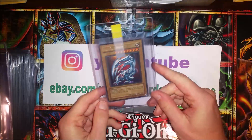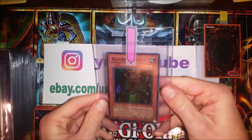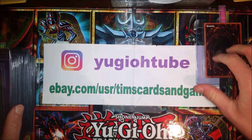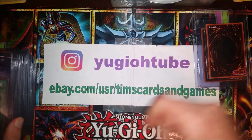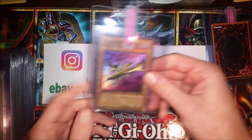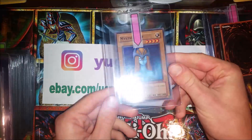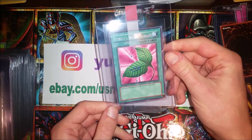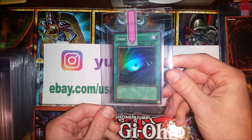First card: Blue Eyes White Dragon, Unlimited Starter Deck Kaiba. Nothing too crazy in here guys, just keep that in mind. Next card: Maneater Bug — this is the one card I'm not expecting a 10 on, but it's a first print LOB. Celtic Guardian first print as well. Polymerization first print. Hoping for some 10s on these first prints. Curse of Dragon first print. Mystical Elf second print. Goblin's Secret Remedy second print — all LOB. Dark Hole first print, LOB.